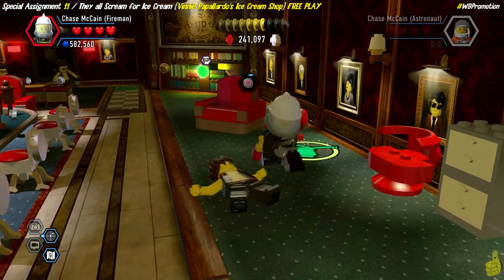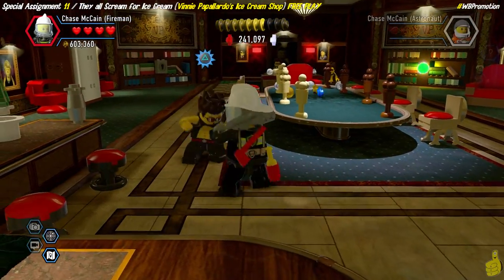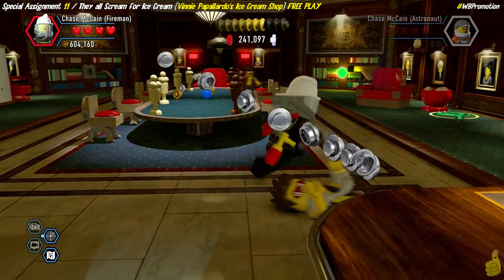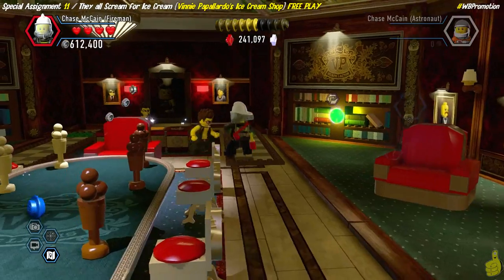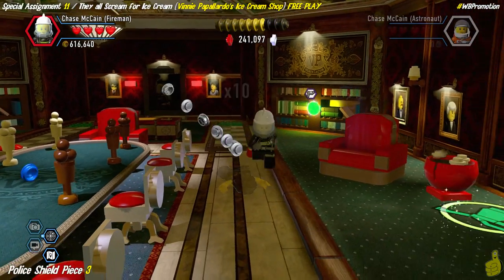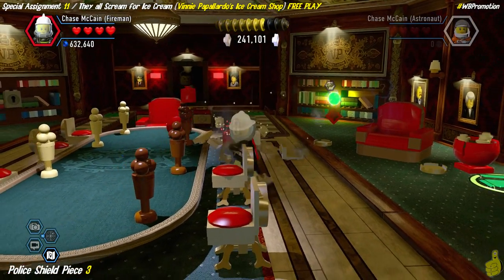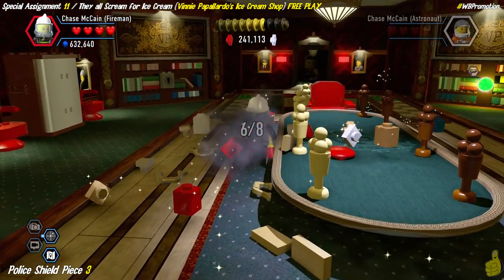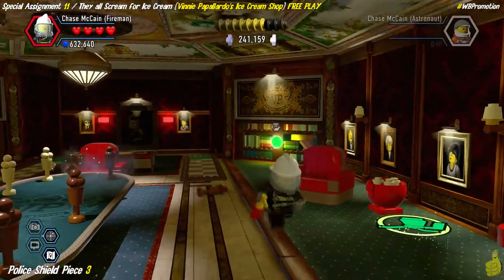Inside the office we get attacked right off the bat by a couple of baddies — we toss them down and cuff them. Thanks to our attract studs red brick and super throw red brick, we've got studs flying in from all angles. You need to take out all six bad guys, then smash all eight chairs surrounding the big ice cream table — four chairs on either side. Once all eight are gone, we get that police shield piece.